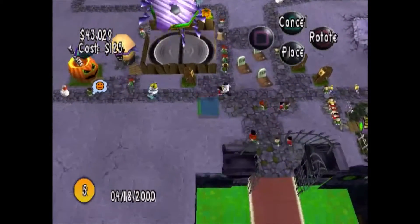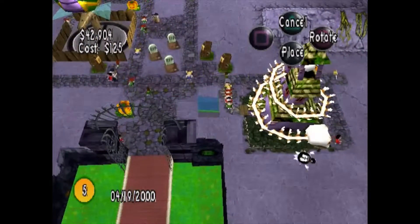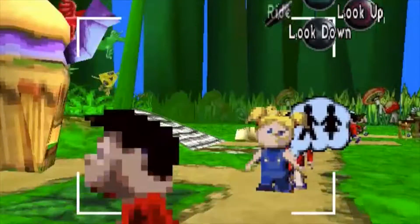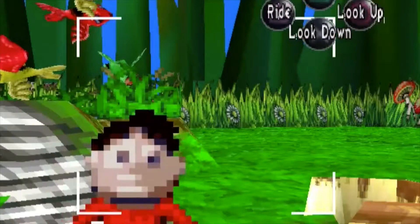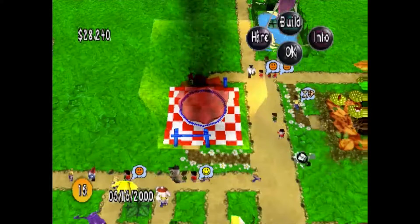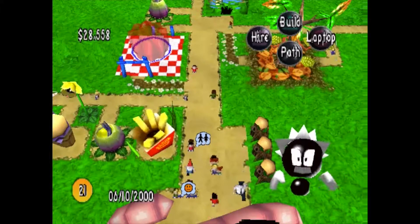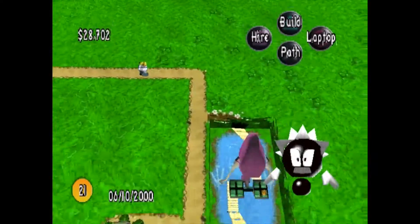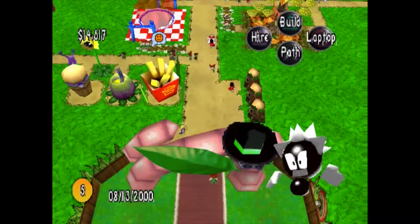The graphics are also pretty ugly on the PS1 version. The park guests are just 2D images and they look like a pixelated mess up close. Also, how can some of these rides even exist — like these bounce houses with no walls? This whole park is just a lawsuit waiting to happen. Unfortunately, people can't die in your park like in Roller Coaster Tycoon, and that's not even entirely a problem just because it's fun when people die in your park.